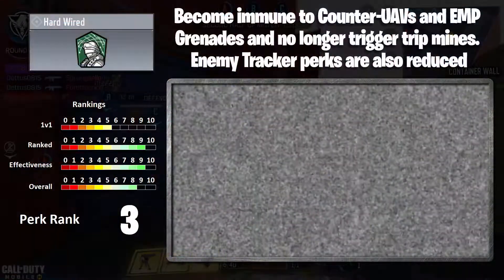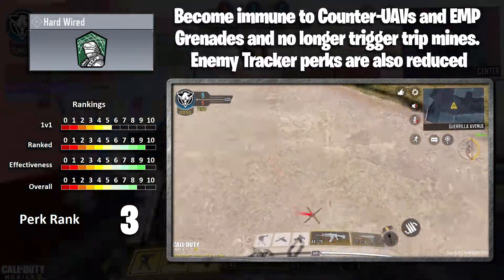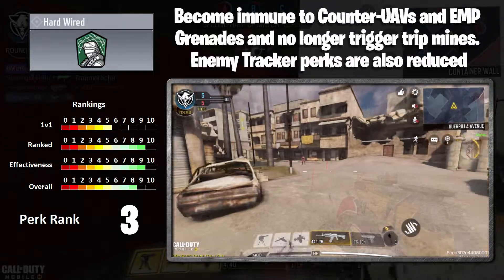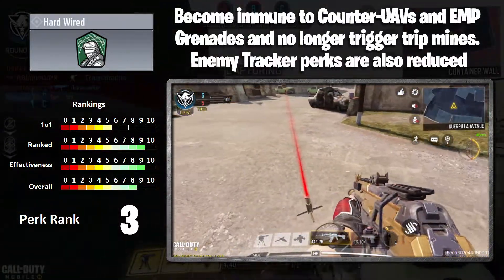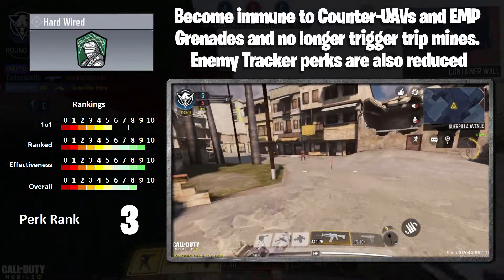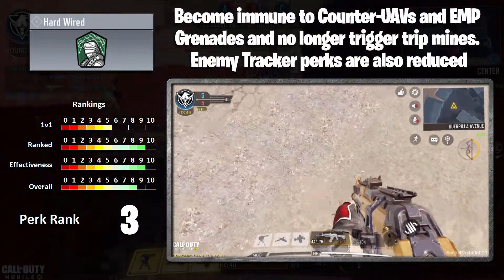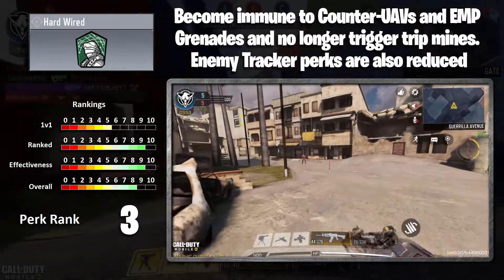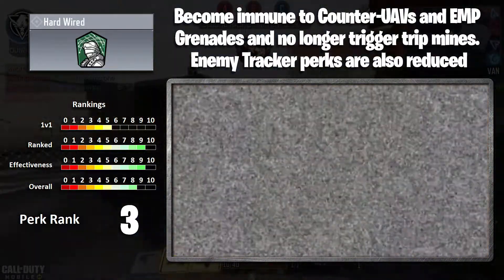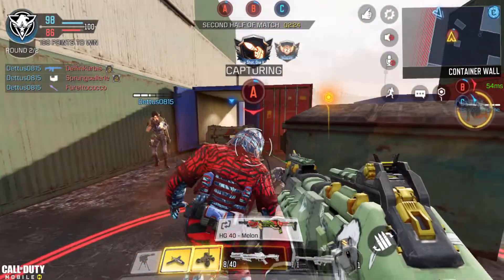Into the top three, and at number three, we have Hardwired. You become immune to counter UAVs — your minimap's never going to be blacked out. EMP grenades no longer hurt you. But the most important thing is you no longer trigger tripmines. It does mention enemy tracker perks being reduced, but tracker perks are really rather rarely used anyway. The tripmine thing — I think this is where this is very useful. This ranks very high because of that in ranked for Search and Destroyers, and the counter UAVs which are spammed quite often in ranked. Very, very nice perk to use.